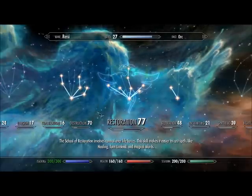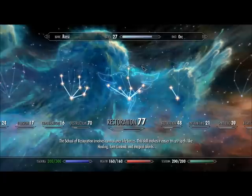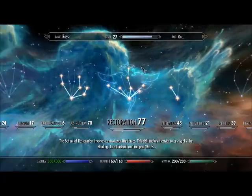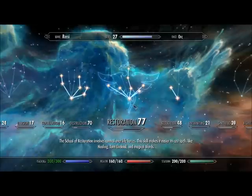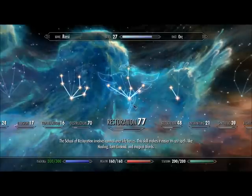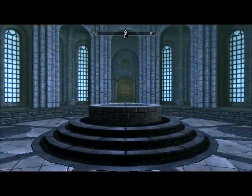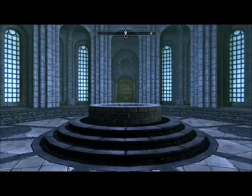There are many methods to leveling your restoration tree, but I believe I have the best one other than cheating. There might be some other strategies out there, but I believe this one works the best for me. You can have an NPC attack you over and over while you heal yourself, or find a trap that shoots fire at you and keep healing yourself, but I find this to be the most effective way to level your restoration.